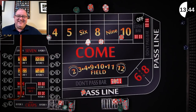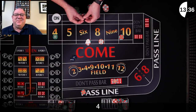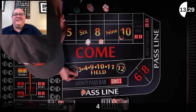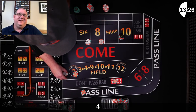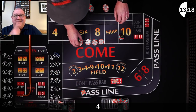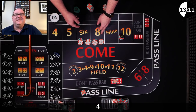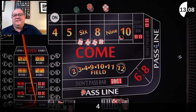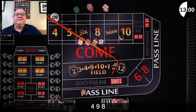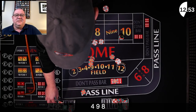Coming out — it's a 4, 4 is our point, and down goes my lay. I'm going to keep the lay and go $12 each on the 6 and 8. We got a 9 — doesn't help any of us. There's an 8 easy — $7 win for you and $14 win for me, I'll pay $15 for one.